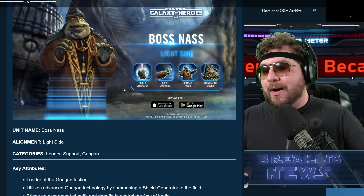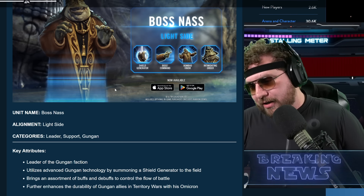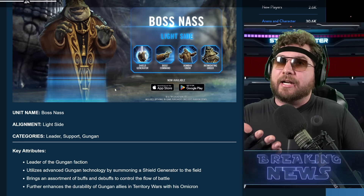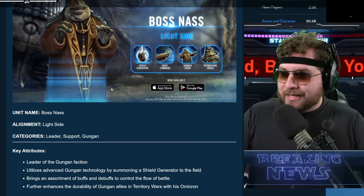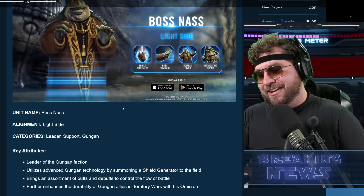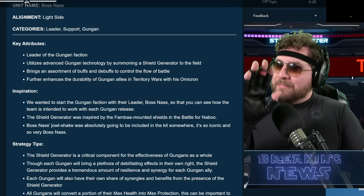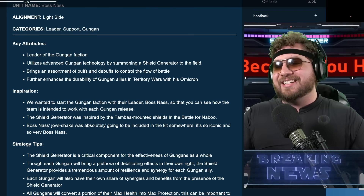However, kind of like what we outlined yesterday when the cat got out of the bag a little early from Capital Games's marketing team — I'm not sure we're gonna see a lot of good stuff day one. I said maybe there's a chance there's a Galactic Republic tag; they did not add that. But he does have a lot of good catch-all abilities that are nice to have. This is definitely through and through a Gungan faction lead. It's not gonna be like Hunter, where we could use Hunter across a variety of Galactic Republic teams and clone teams.